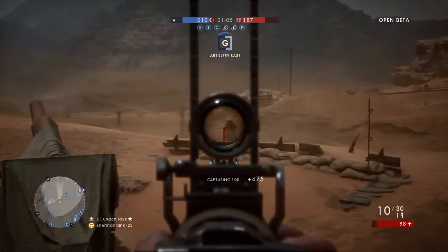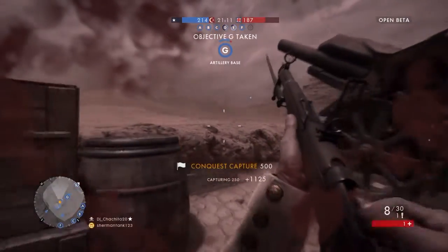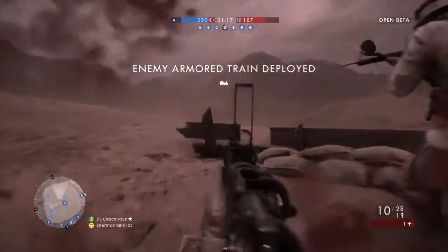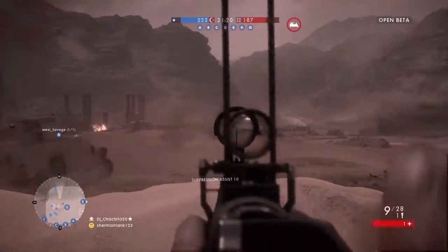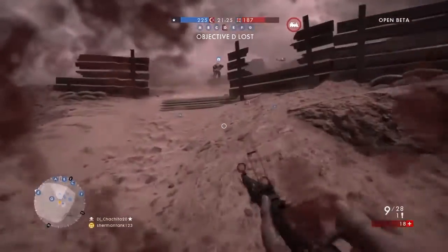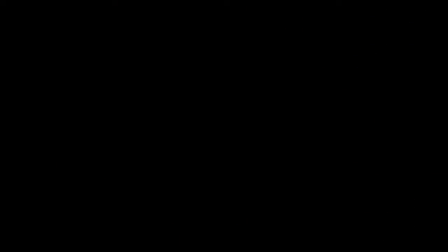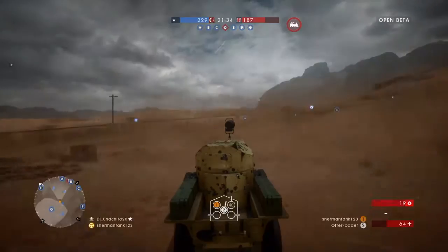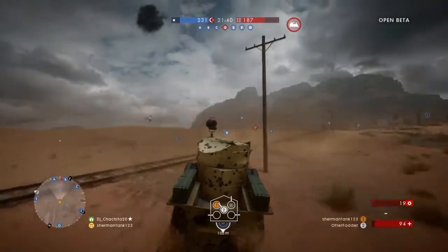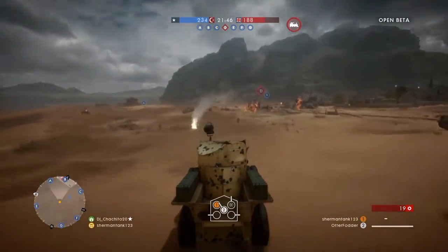The final confirmed map is called Suez. It takes place in the Suez Canal area, where the Ottoman Empire manages to cross the Sinai and reach British lines, and they're now sabotaging everything. It's going to be another desert map, but this will be really interesting for the Operations game mode. Expect the Operations game mode to feature the Sinai Desert open beta map along with Fao Fortress and Suez connected together. We'll have to wait for the other maps to work with Operations, but this is all the new information released.